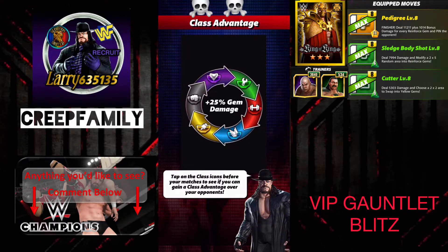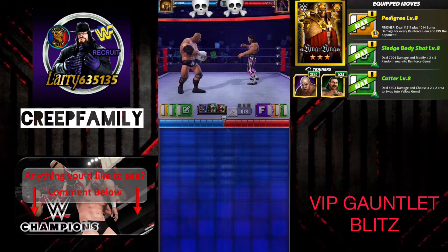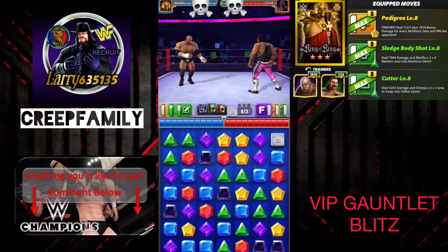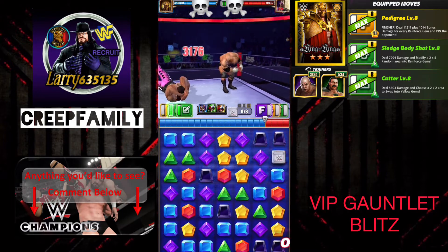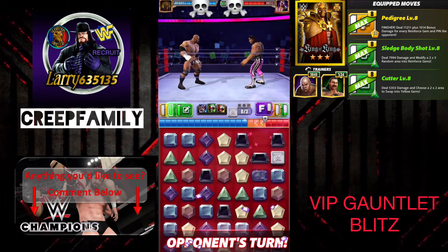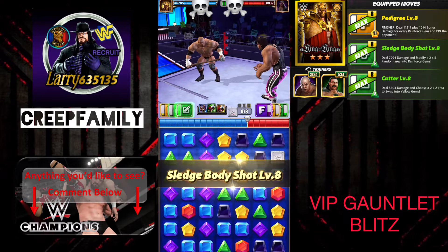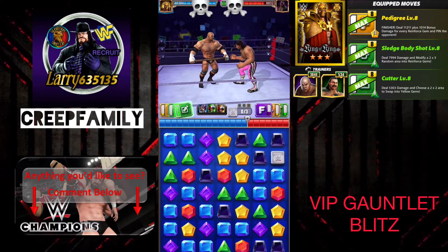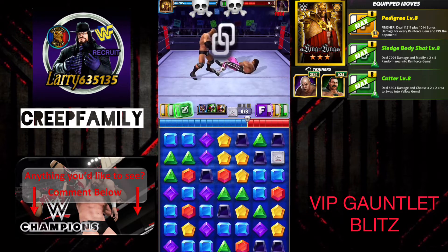You'll notice in this particular blitz the end prize is not always the best prize. We actually want to make it one before the end. We want to get these new shards because they are now three-star superstar shards — try saying that five times fast — instead of two-star superstar shards.